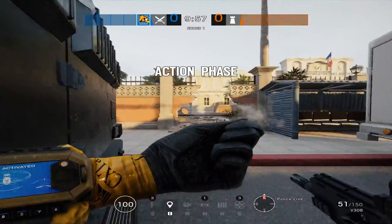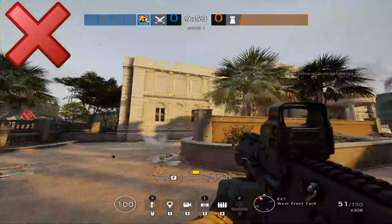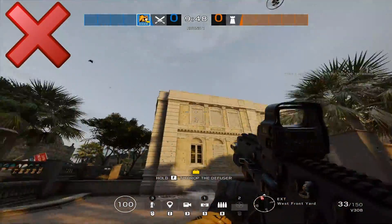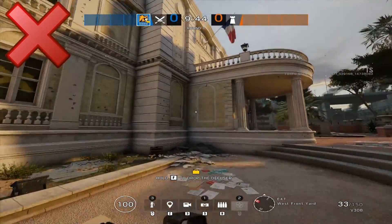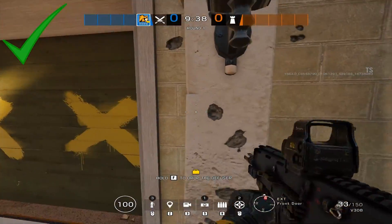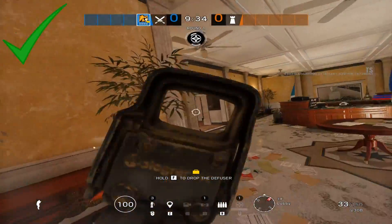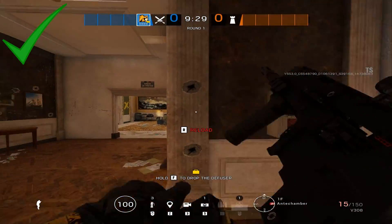A mistake I see so many players making with Lion is using his ability at the very start of the round. It is completely pointless to do this — at the start of the round, activating your ability only shows intel on where defenders are setting up in the prep phase, which is a few seconds old and not valuable. Make good use of it when pushing in and getting closer to the objective.